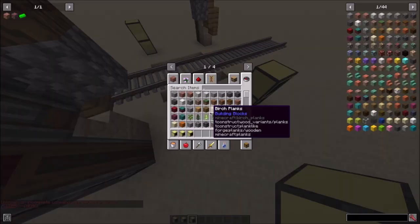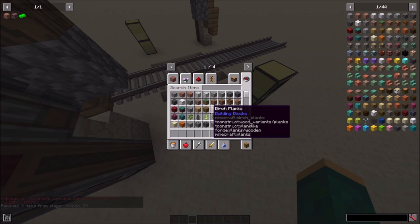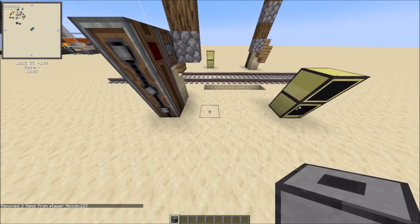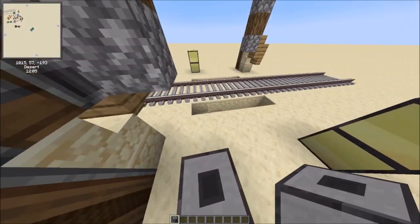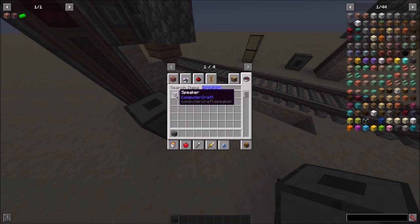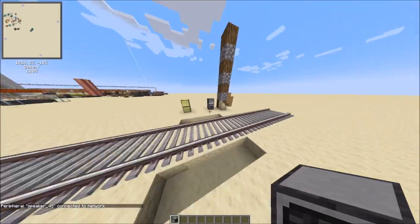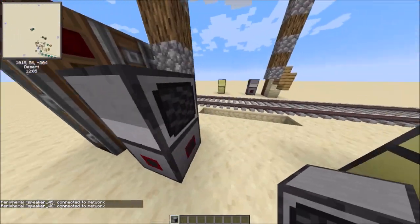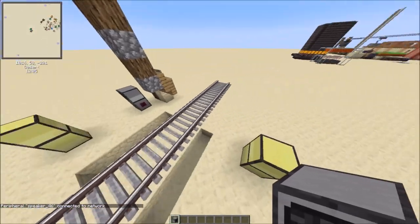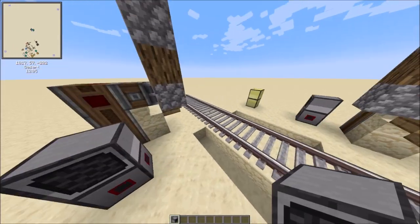Now we're going to get the bells in. Get a wired modem block — the blocky eight-way one. Place it two blocks away from the gate or just along the fence line again. Then place a speaker on top. Right-click the two. And I've just connected way too many speakers. So that's that bit done. I'll connect them in a second using networking cable, but first let's make a hole.